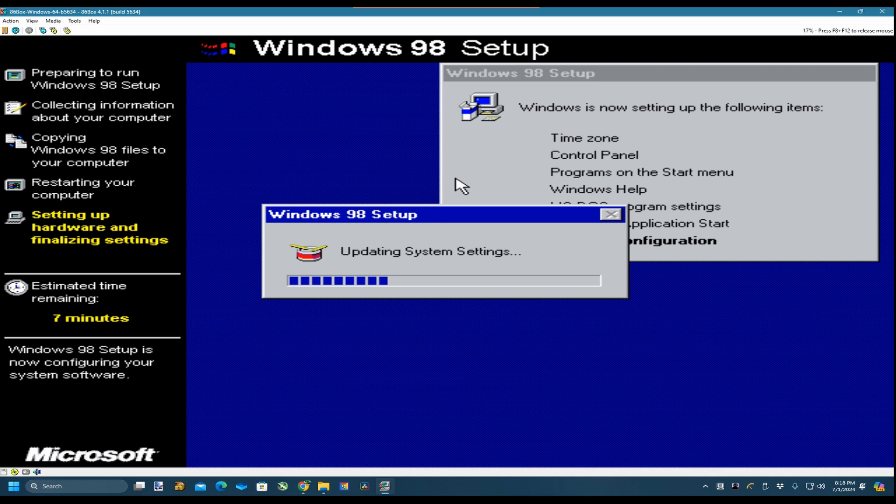Look up CBDCs - Central Bank Digital Currencies - don't take my word for it. Look for it online and see if you can prove me wrong. They've already started with Agenda 2030 - that went through because of the virus. Now they're going for the banking system.